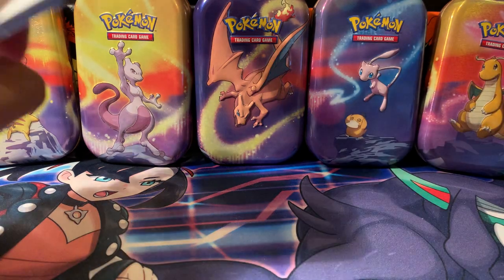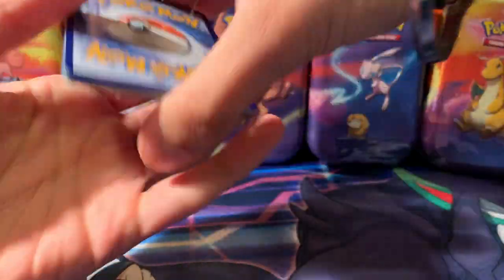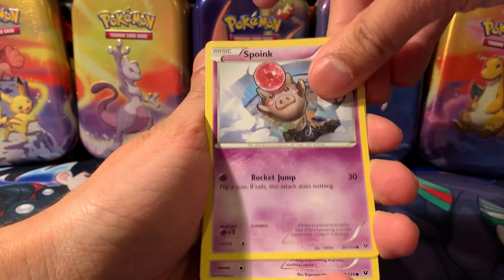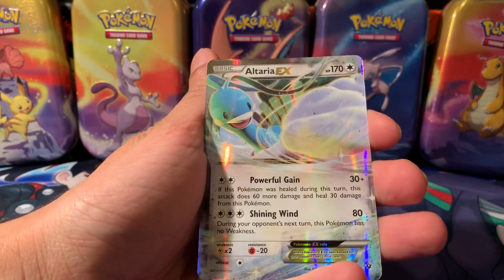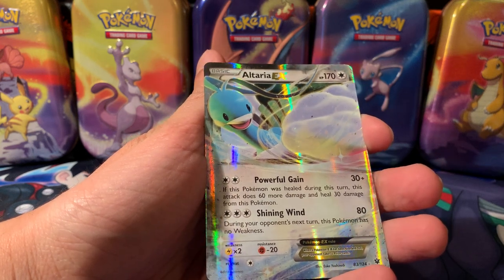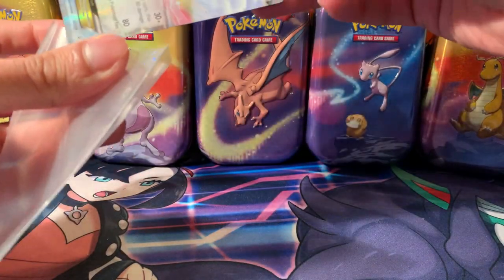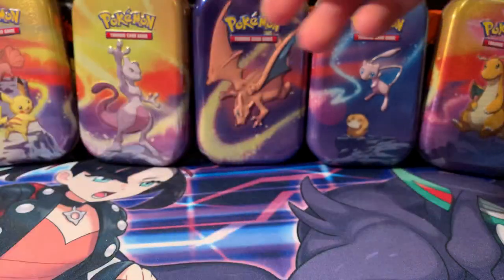Three cards from the back for Fates Collide — don't want to see the code card. There's some odd writing on it. Weezing, Spirit Link — so we've got some mega cards potentially. Spoink, Gothita, Fennekin, Bronzong reverse rare, and Altaria EX — very nice. Two hits in a row! I do have an Altaria EX full art which I pulled from Fates Collide before, probably from tins. Maybe all my luck's coming back with these Pokeball tins.